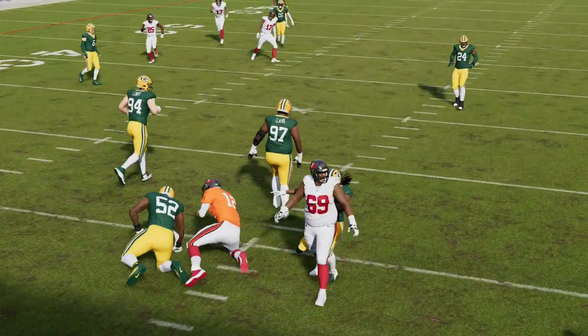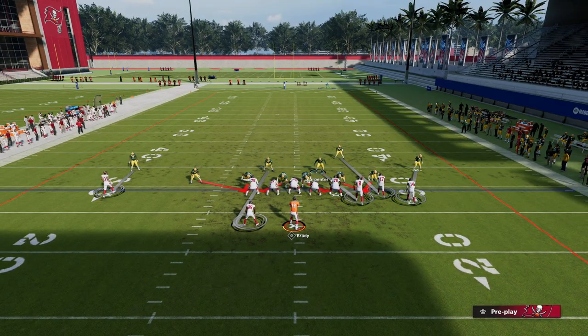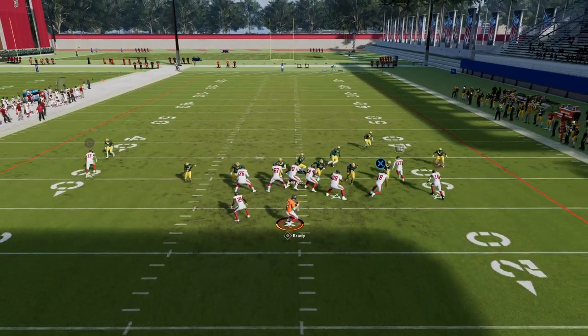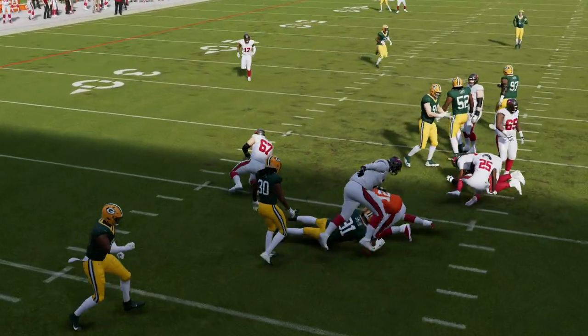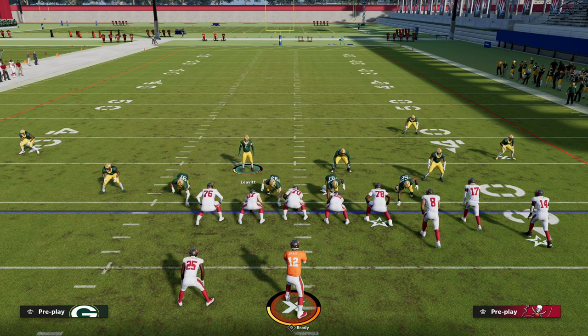The bottom line is pinch blitz is probably the best blitz in the game because it combines double edge pressure from the nickel or slot corners with really good D-line animations. You can pair that with a manup on the running back if they block, and you can see that five-man pressure is really, really consistent. It's not just the blitz — it's also the adjustments behind it that make the blitz very effective.